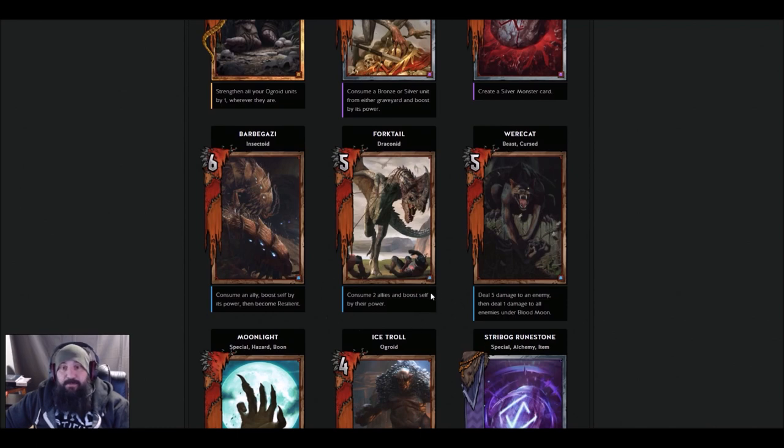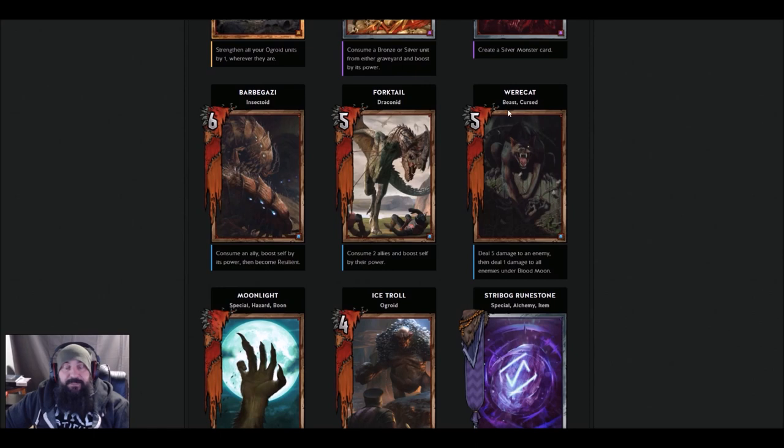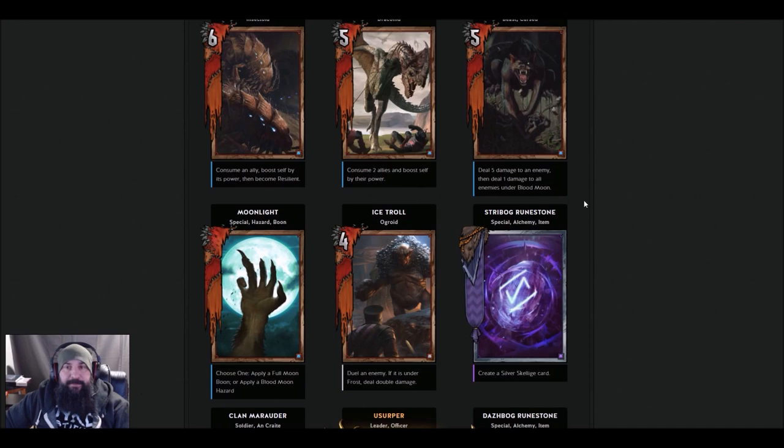It is boost though, so Geralt: Yrden will knock this thing down a peg real quick. Werecat — Beast, Cursed — deal five damage to an enemy, then deal one damage to all enemies under Blood Moon. The Blood Moon's down here with Moonlight. It's 10 and can be like a mini Lacerate. It depends on how the Blood Moon hazard plays out. I'm definitely going to give it a try — it'll probably be the first Monster deck I run.